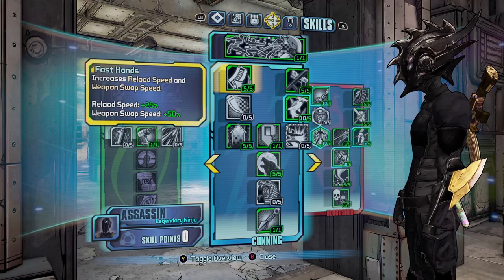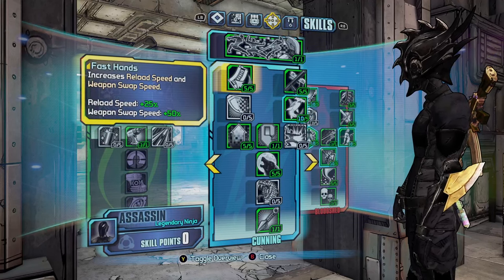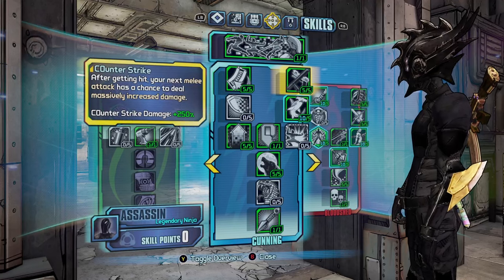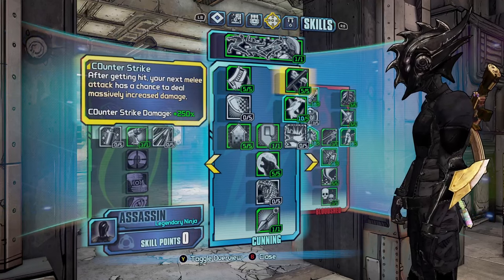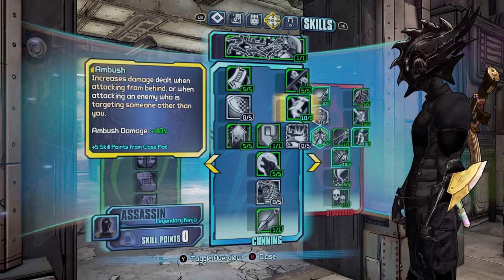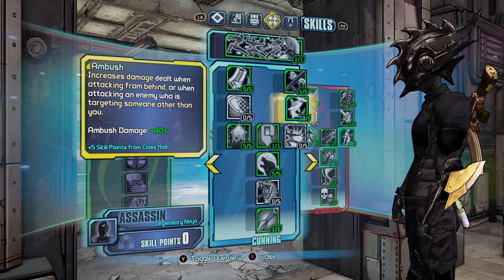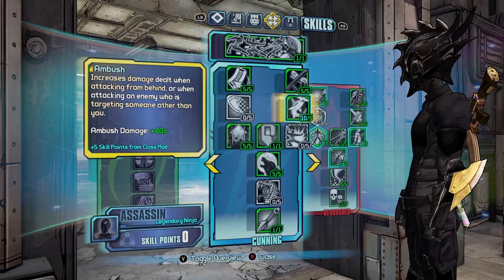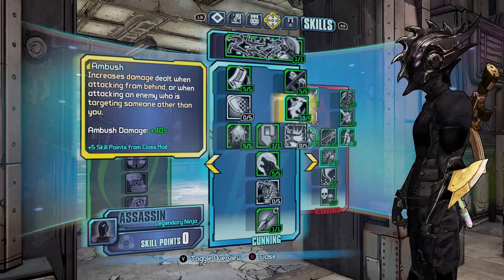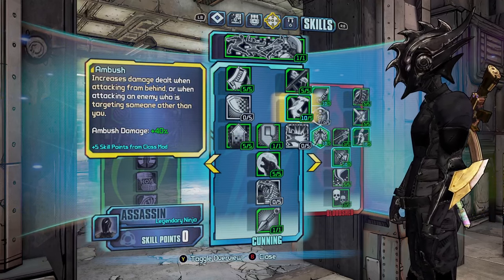Moving into Cunning, we've got Fast Hands: increases your reload speed and weapon swap speed, so you can swap from a melee Grog Nozzle to another weapon quickly. Counter Strike: your melee attack has a chance to deal massive increased damage by 250 percent. Ambush increases damage when attacking from behind or when attacking an enemy targeting someone other than you — so if a bandit is attacking your friend you get an extra 40 percent more melee damage.